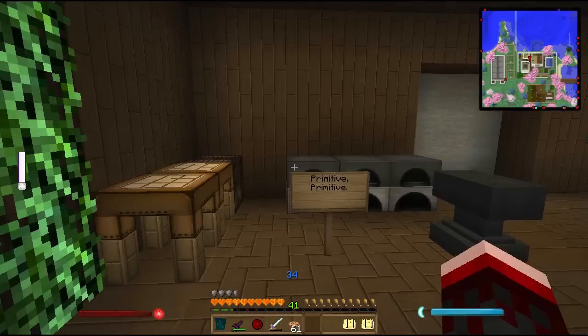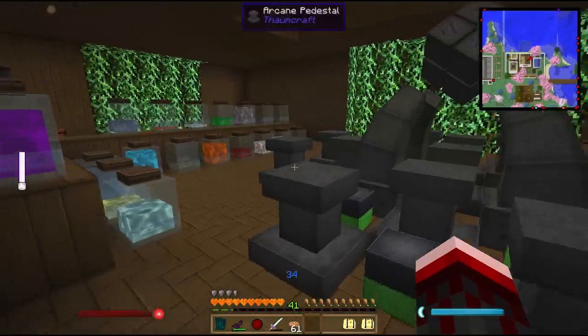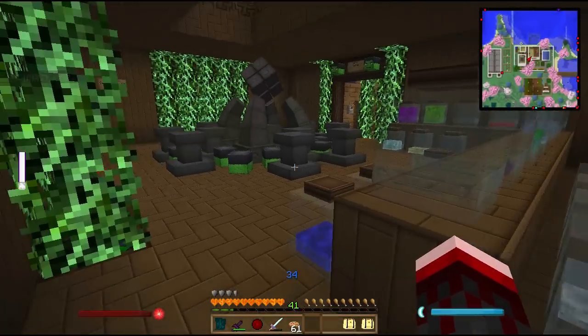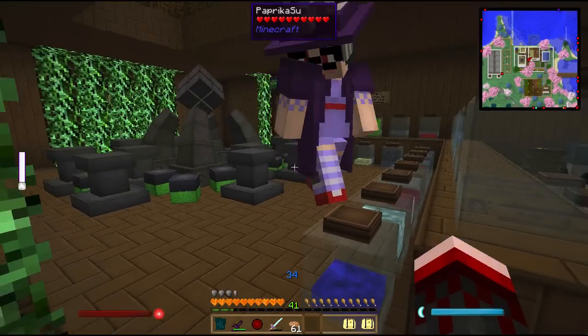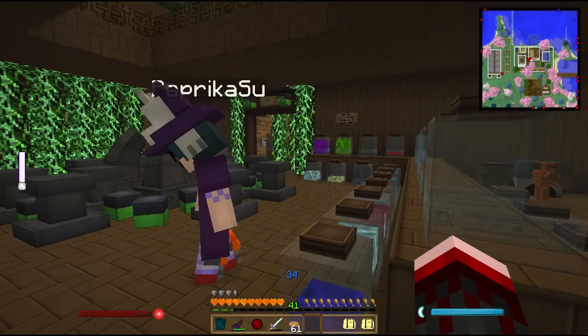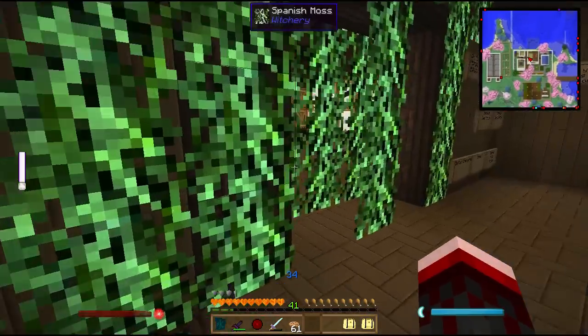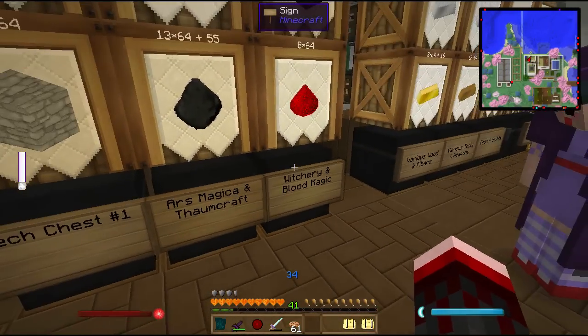One of the things that happened was I went to go and mess with the Ridge Dog, and that wasn't so great at all. Why not? Well, I got killed. So I've upgraded my armor a little bit, and by the way, you should get your broom. It's in the witchery chest — witchery and blood magic.